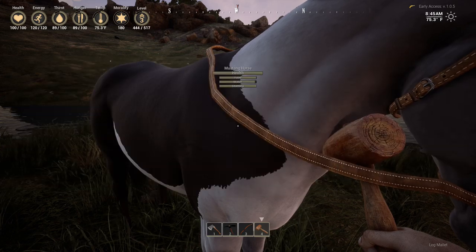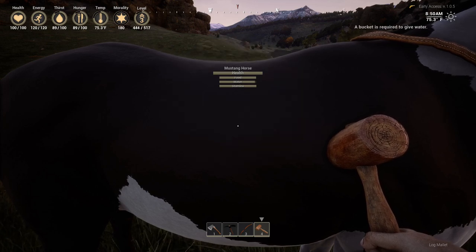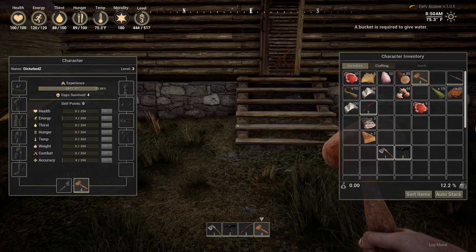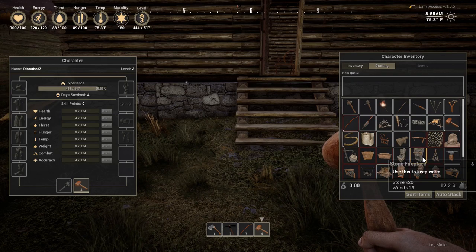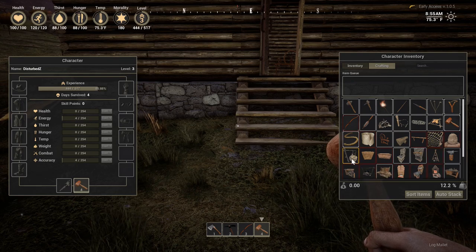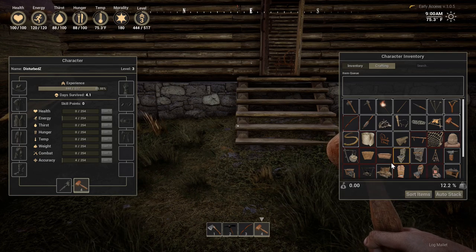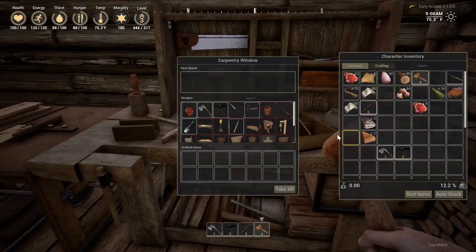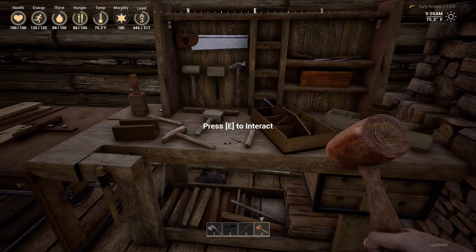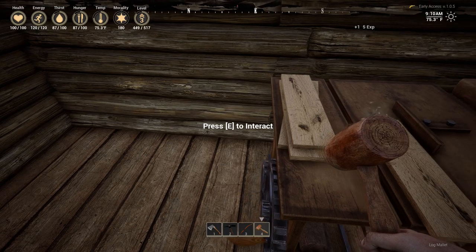Our horse is a little bit thirsty. We do have the option of giving it water, but we gotta have a bucket. How do we get a bucket? I'm not really seeing a bucket anywhere — I mean there's a well, but I don't really need a well if I'm right next to a river. Maybe it's in one of the benches. Bucket! What do we need? We need planks.